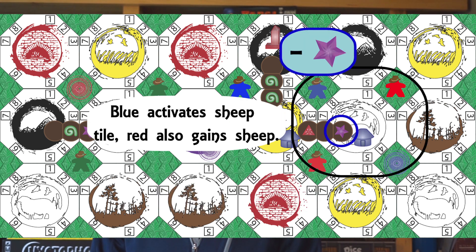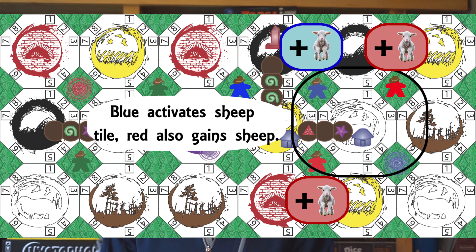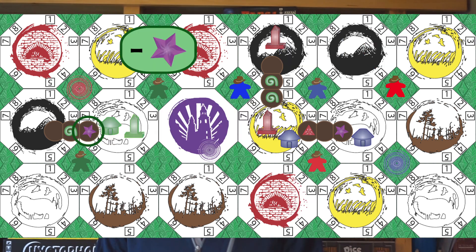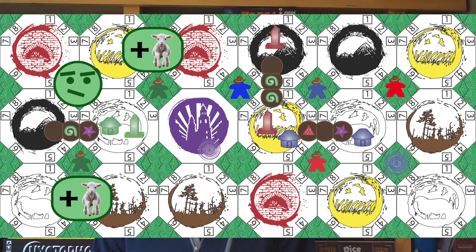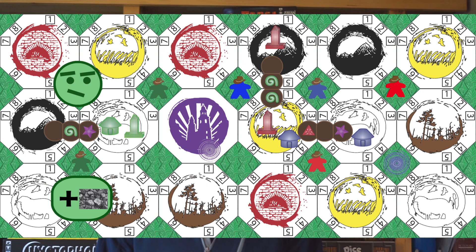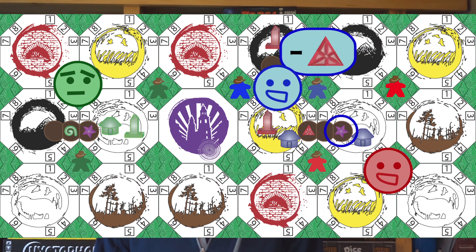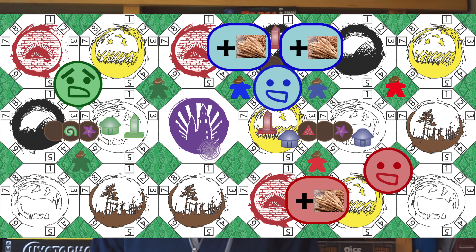In Rise of Eden, every action that you take has the ability to help the other opponents. Also, every building that you build can be used by your opponents. It is possible to isolate yourself in order to not help your opponents; however, you will not receive the added benefits of cooperating with them.